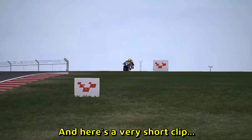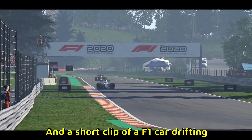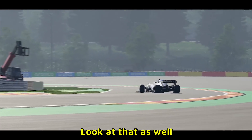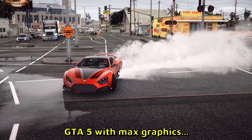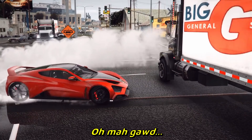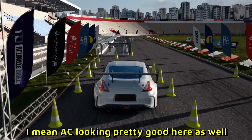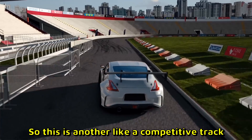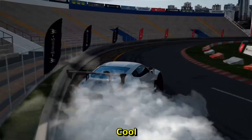Here's a very short clip of a bike drifting, and a short clip of a Formula 1 car drifting. GTA 5 with max graphics and mods — oh my god, look at that. This is like a competitive track with markings on the ground.